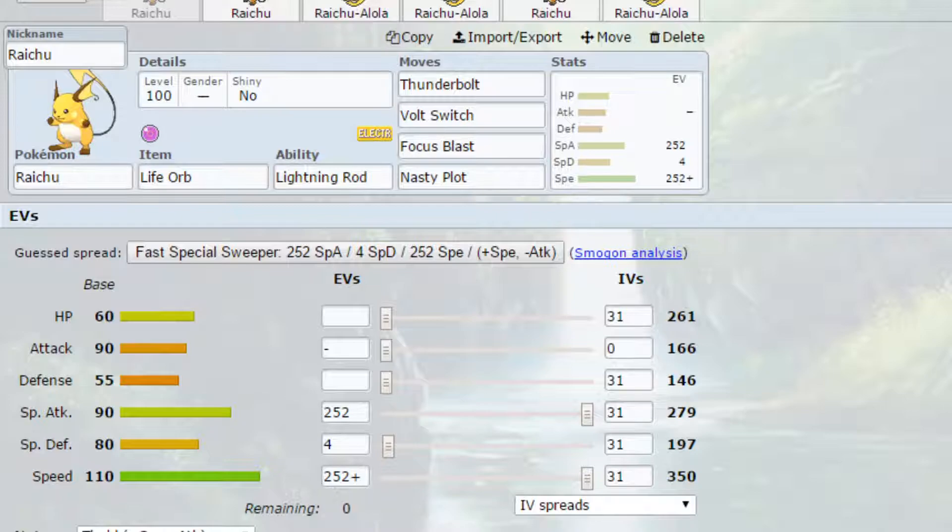EVs are max special attack and max speed with a Timid nature for more speed and less attack, and 4 EVs in special defense. Timid allows you to outspeed a few more Pokemon, but you can go Modest if you prefer, depending on your speed tiers.